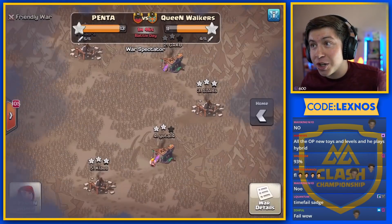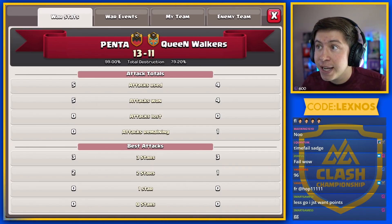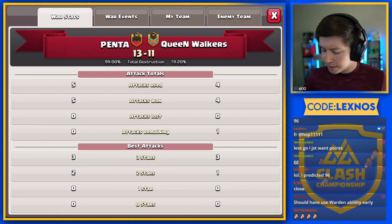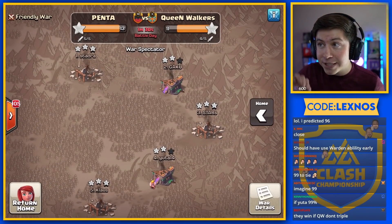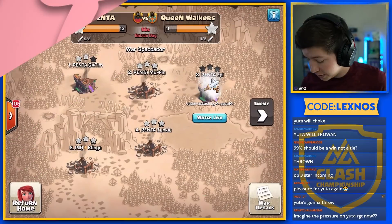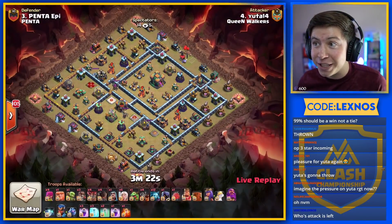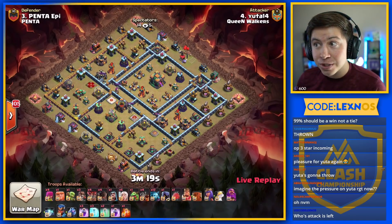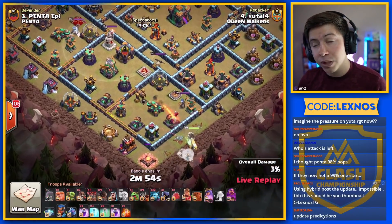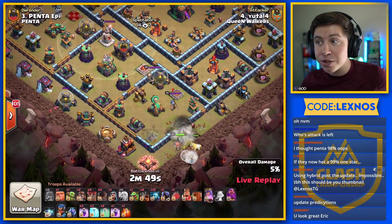Which means Queen Walkers have a chance to steal the win — but it looks like they cannot catch up on percent. A 99% two-star would make it a perfect tie, and a three-star means Queen Walkers win. 98% or less and Queen Walkers lose. Uta 14 is in with the final attack of the match. A 99% two-star would equal a perfect tie. If he triples, Queen Walkers win — that's the only way they can win. If they get the perfect tie, it comes down to who has the faster attacks. 98% or less and Penta win.